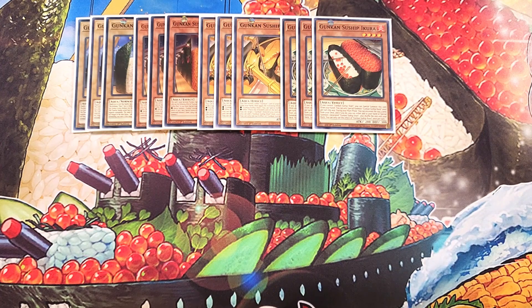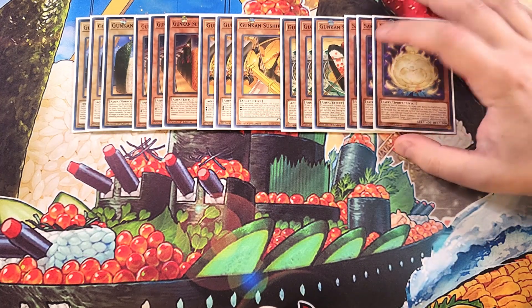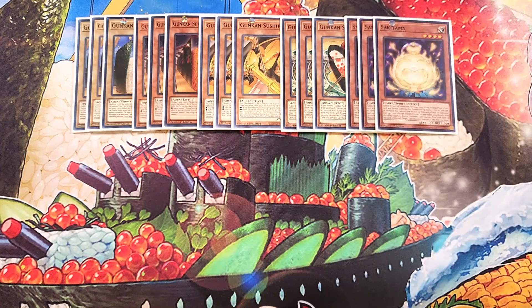We then play three copies of Sakitama. Sakitama is just a really awesome extender in the deck that can actually normal summon itself out to your side of the field. It has the ability that you can reveal this card in your hand, and when the mini-life effect resolves you normal summon a spirit monster from your hand, getting you a really easy level four monster on your field so you can keep making your XYZ plays.